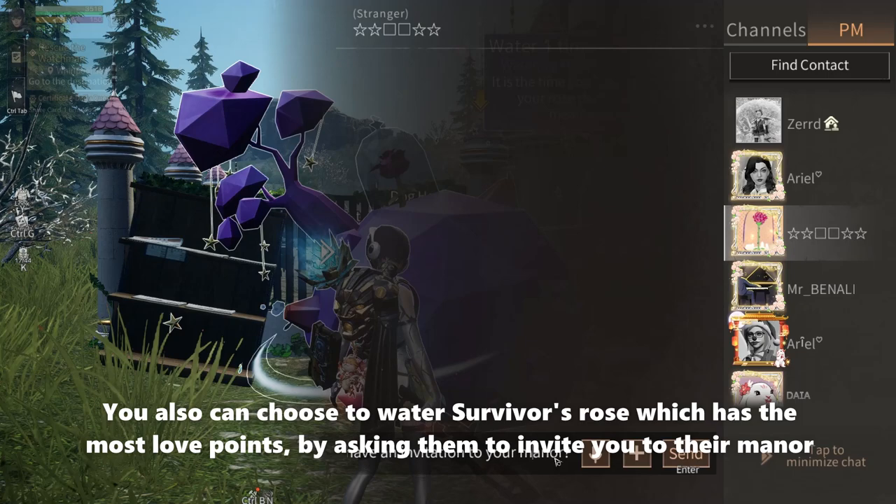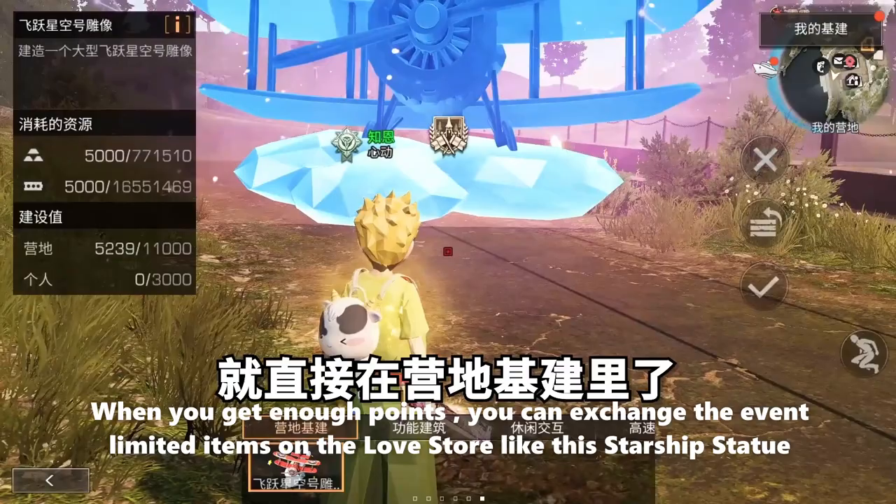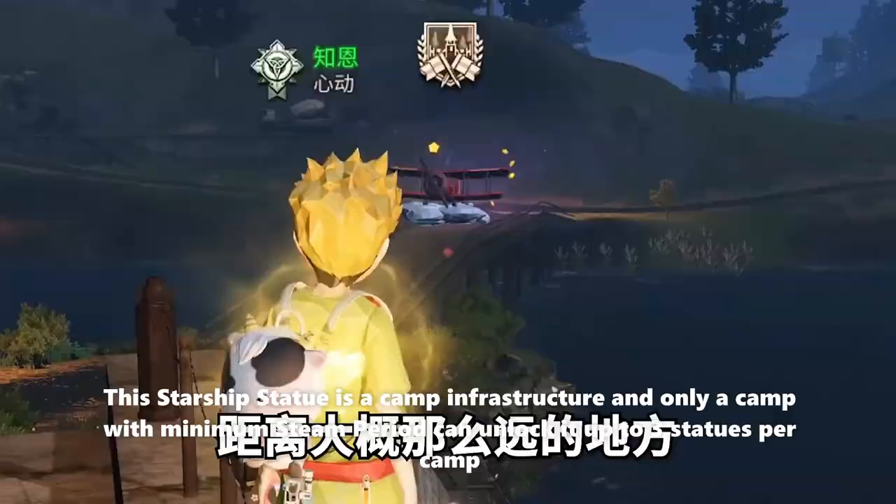When you get enough points, you can exchange the event limited items at the love store, like this starship statue. This starship statue is a camp infrastructure and only a camp with minimum steam period can unlock it, up to three statues per camp.